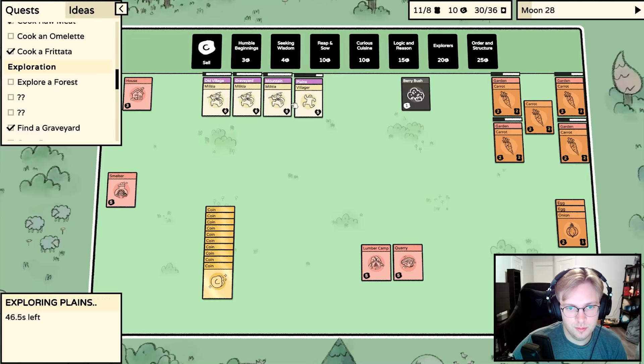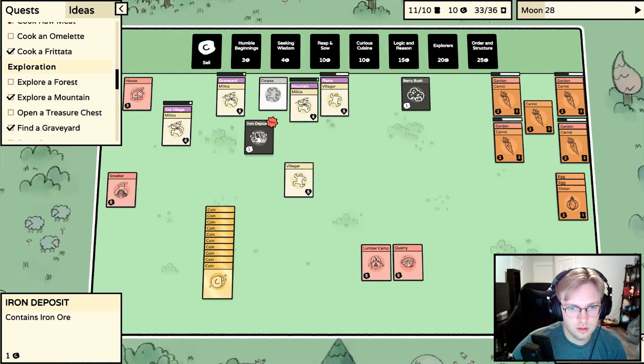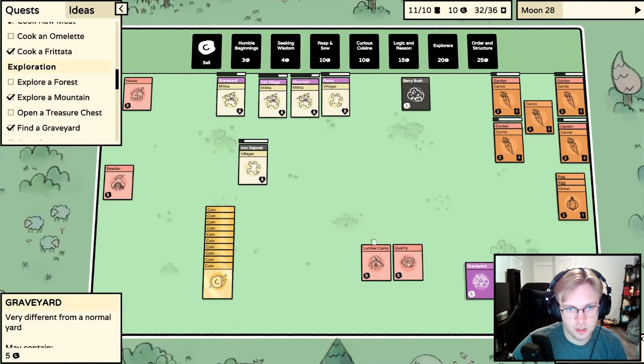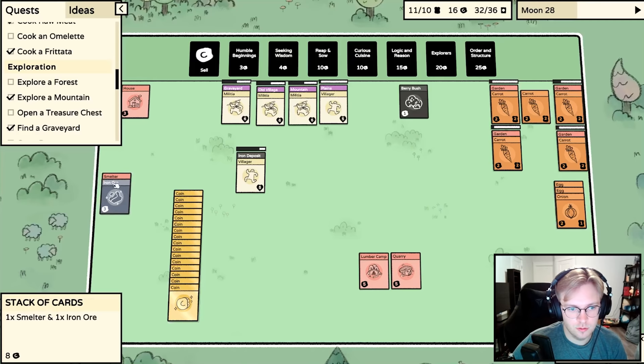I probably need more people, but I think I need more gardens first. We got another villager and iron! Iron ore - add iron ore and wood to create an iron bar. There's an iron deposit. Put the villager on the iron deposit. Here's a corpse - we'll make a graveyard again. We can sell the graveyard for a decent amount. With 16 coins maybe we can buy a Logic and Reason pack.